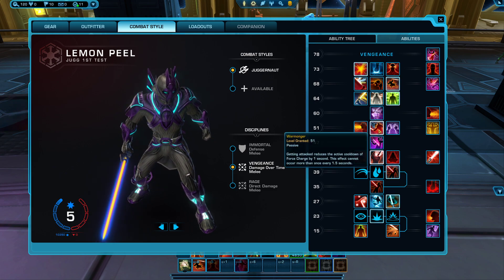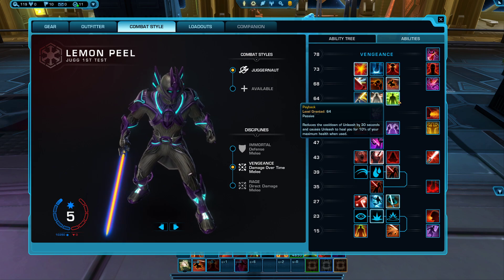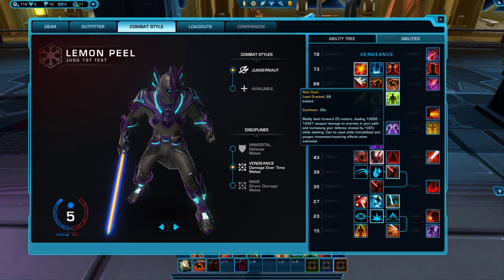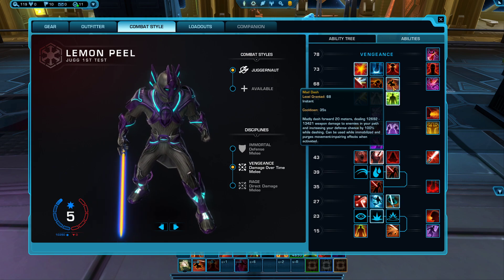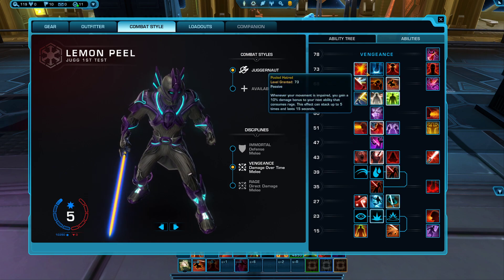Next up you're going to have your Warmonger at level 51. Level 64, you're going to be using Payback. Level 68, I pick Mad Dash — it has been my favorite so far out of the three choices. And then last but not least, I go with Pulled Hatred.